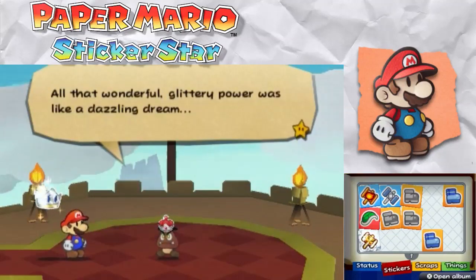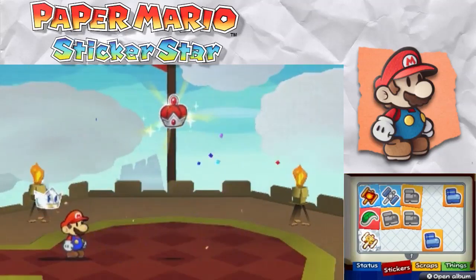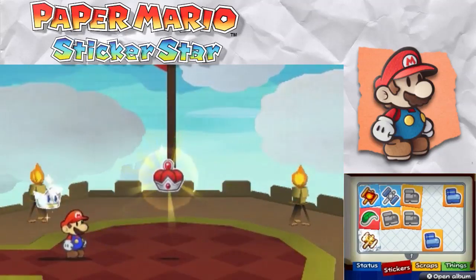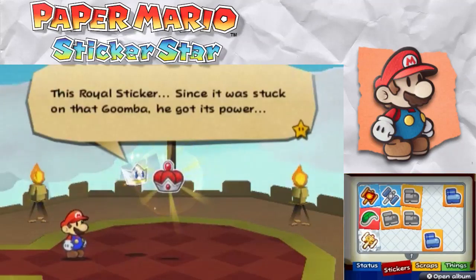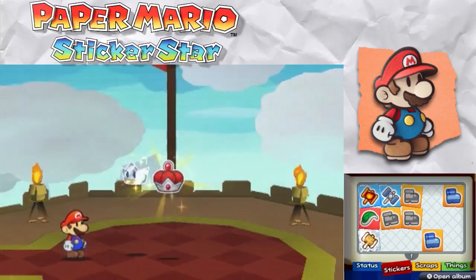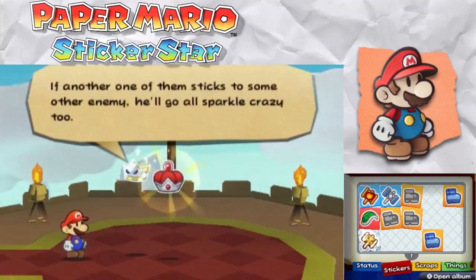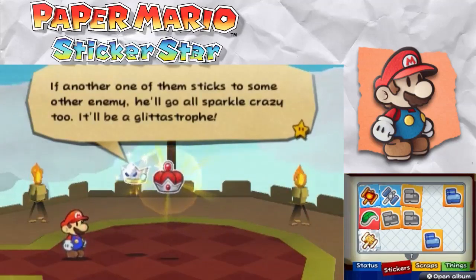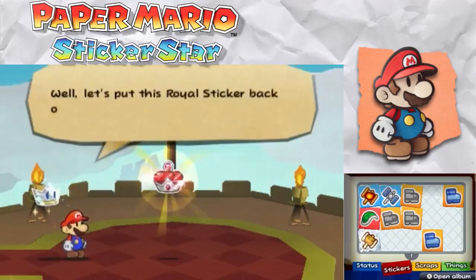All that wonderful glittery power — wasn't it like a dazzling dream? Now it's gone, now I no longer shine. Aww, he exploded. Poor guy. This royal sticker — since it was stuck on that Goomba, he got its power. But the question is: did it get stuck there by accident, or did someone put it there on purpose? Royal stickers harbor untold power — if another one of them sticks to some other enemy, he'll go all sparkle crazy too. It'll be a glitastrophe! Oh my god — I can't believe they just said glitastrophe!